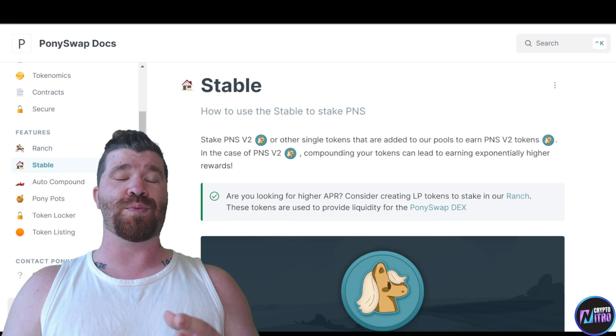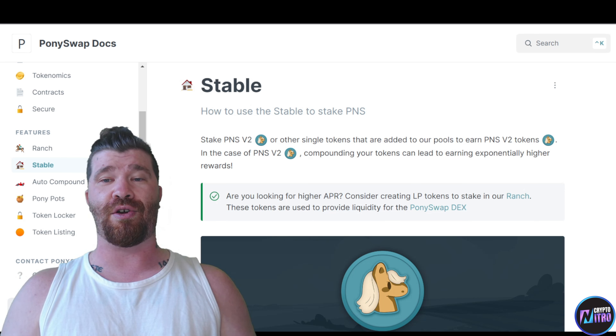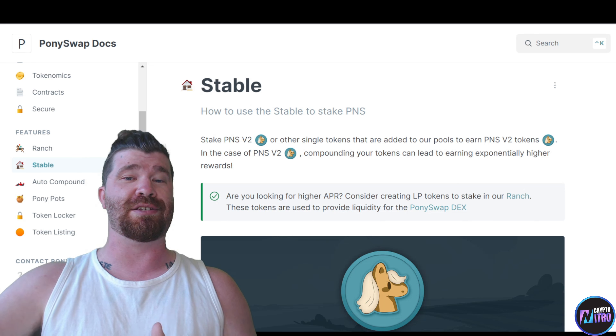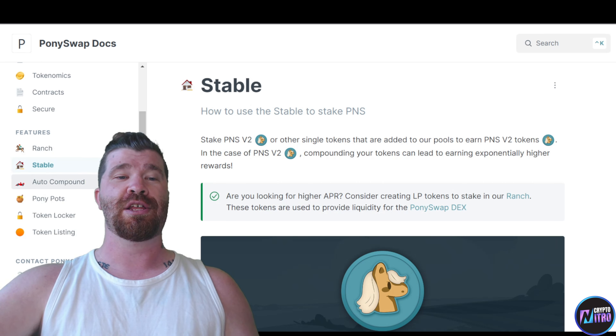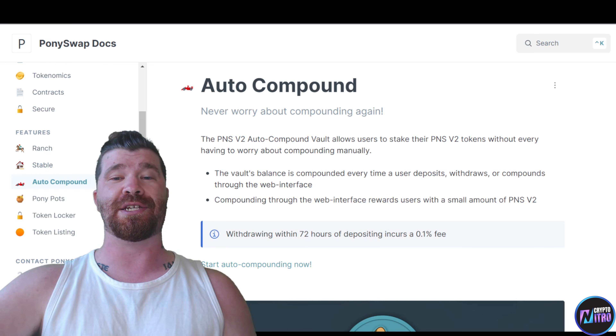In the Stable section, you can stake PNS V2 or other single tokens that are added to the pools to earn PNS V2 tokens. Compounding your tokens can lead to earning exponentially higher rewards, and we have the auto-compound feature, which is absolutely massive.